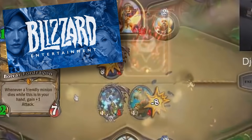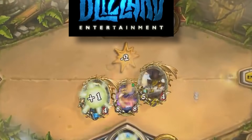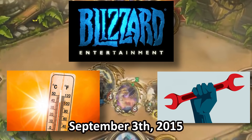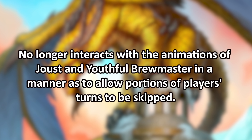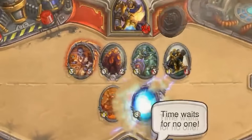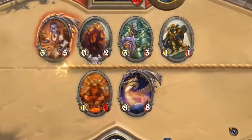Blizzard was a lot faster to react to this issue, as more players than ever were using Nazdormu to skip their opponent's turn. Blizzard released a hotfix on September 3rd, 2015, about two weeks after the Grand Tournament was released. The hotfix stated that Nazdormu no longer interacts with the animations of Joust and Youthful Brewmaster in a manner as to allow portions of the player's turn to be skipped. Blizzard helped the issue of players griefing others with Nazdormu, but they did not solve all the issues with this card — there were still a bunch more.